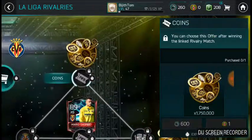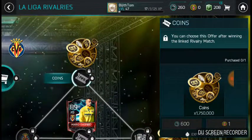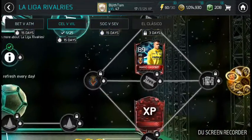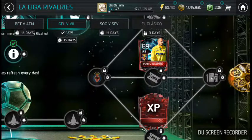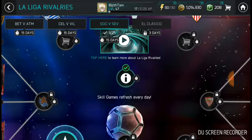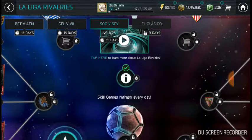If you don't want any master players, you could pick up around 1.75 million coins instead, which would also help. But most of us would be picking up some master players. You already have six, and with 1400 rivalry points in your bag you can finish the El Clasico event on its own.